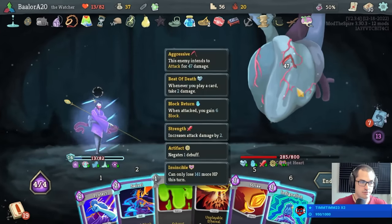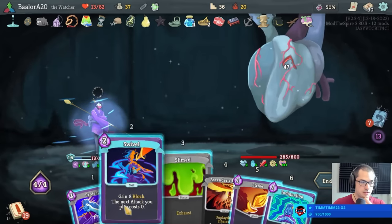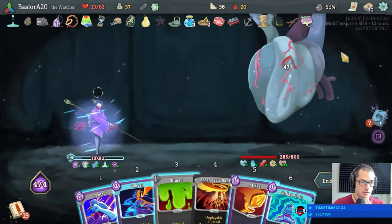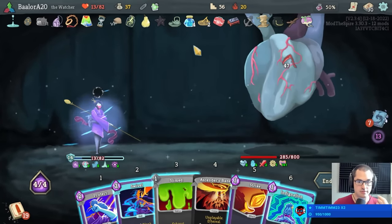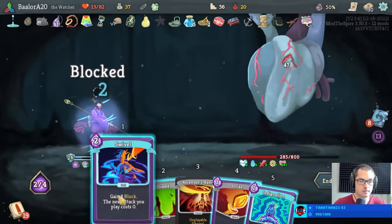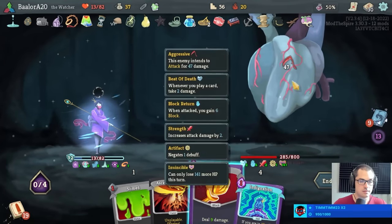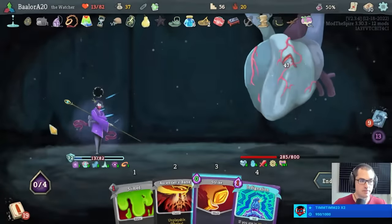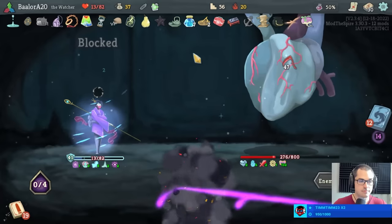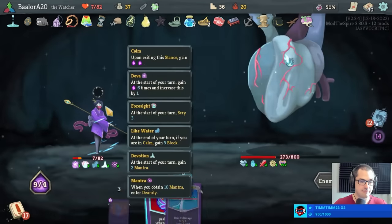Is that enough to stay alive? 47 incoming, we're currently blocking 21 plus 13, we can do 16 more — so 32, 37. Take 10. Yeah, we do live. Might as well. I can also block slightly more by playing strike here. We have Deva Form, so I might as well. I live. I refuse to not live.